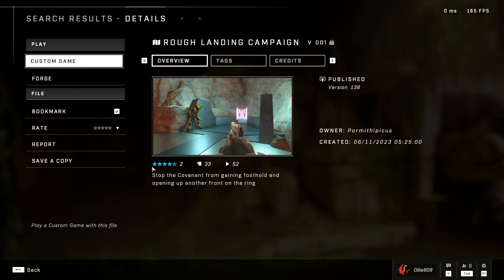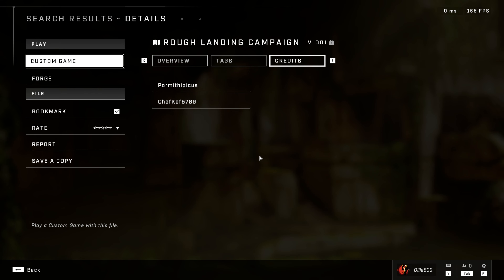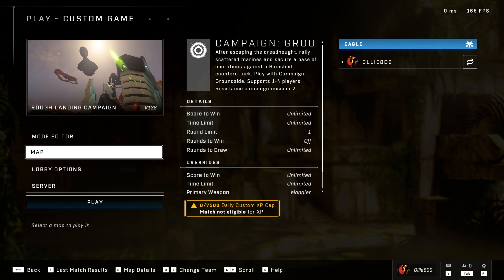Hi guys, welcome back to another video — another Campaign Forge creation playthrough. This one is called 'Rough Landing.' There will be a link down in the description for this map. The synopsis is: stop the Covenant from gaining a foothold and opening up another front on the ring. A quick shout out to the two creators, Poor Myth Picks and Chief Keith 5789. It didn't actually say what mode to play this with, so I'm just playing it with a campaign-based mode.